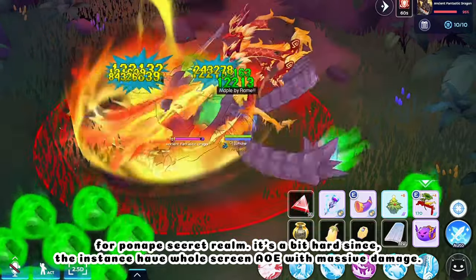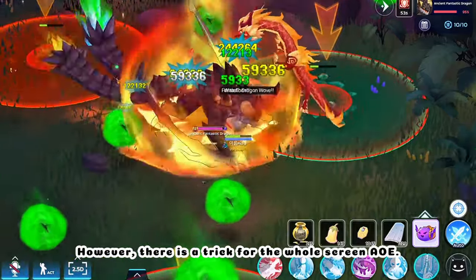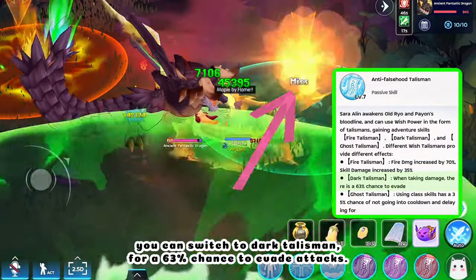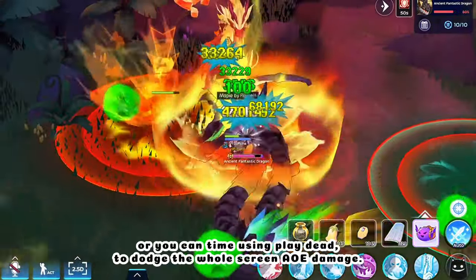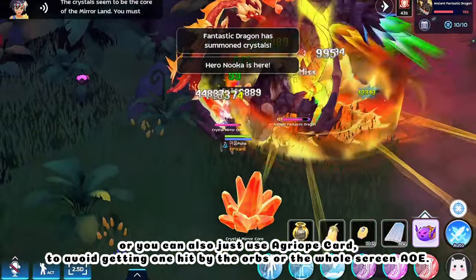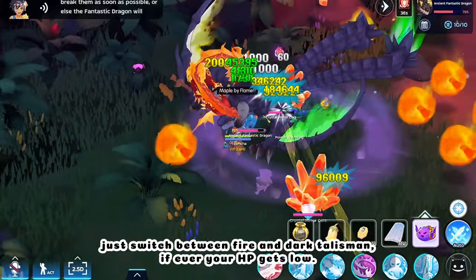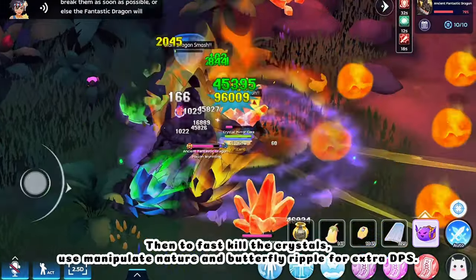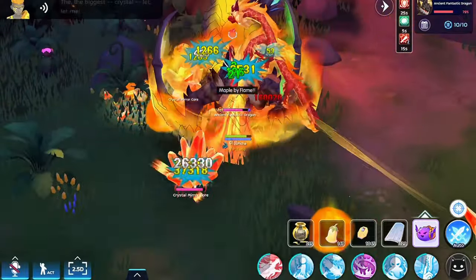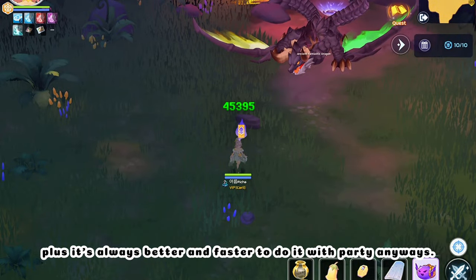For Pawnipi's Secret Realm, it's a bit hard since the instance has whole-screen AoE with massive damage, so I used HP Block Relic. However, there's a trick: you can switch to Dark Talisman for a 63% chance to evade attacks, or time using Play Dead to dodge the whole-screen AoE damage, or use Agrio Card to avoid getting one-hit by the orbs. Switch between Fire and Dark Talisman if your HP gets low. To fast-kill the crystals, use Manipulate Nature and Butterfly Ripple for extra DPS. We'll skip the full run here since it took 20 minutes — it's always better and faster to do with a party.